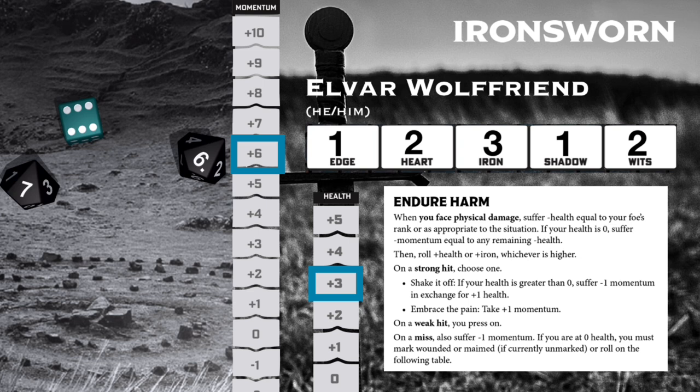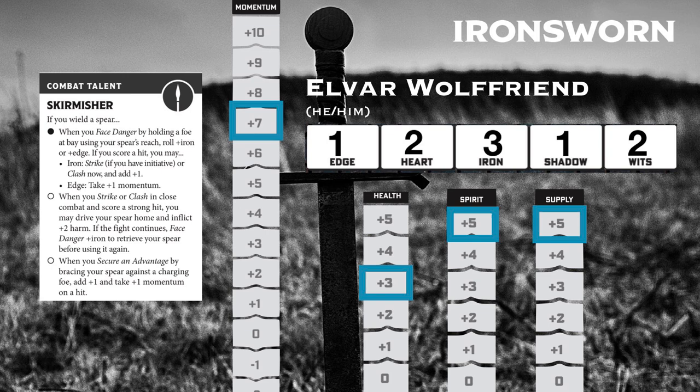And we get a strong hit. Looking at the endure harm move, I've got two options on a strong hit. And since I don't want to sacrifice any momentum right now, I'm going to embrace the pain and gain one momentum, taking Elvar's total up to seven. And because any strong hit in combat grants the initiative, Elvar is back in charge of this fight.